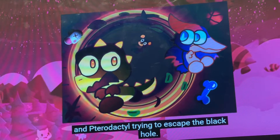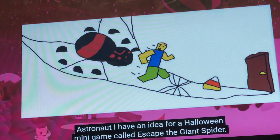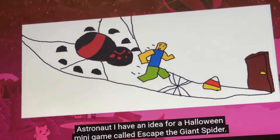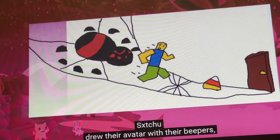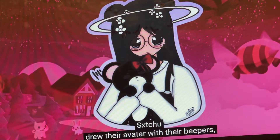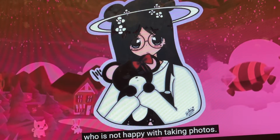GBD 2510 shared the T-Rex and Pterodactyl trying to escape the black hole. Astronauta had an idea for a Halloween mini game where you'll escape a giant spider — it's too scary for me, but it's a great idea!